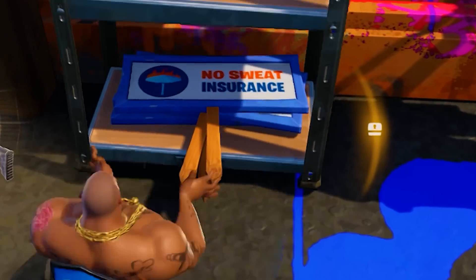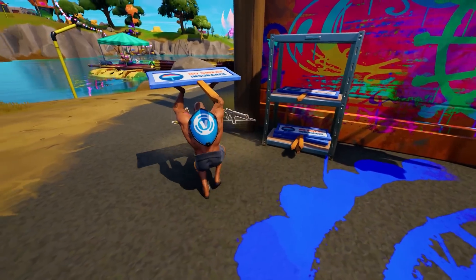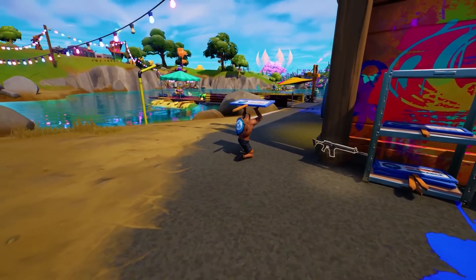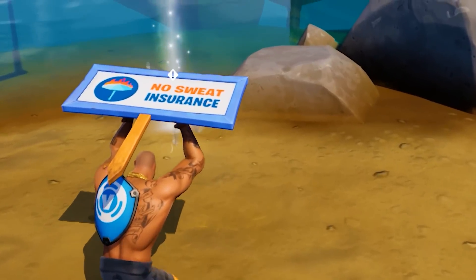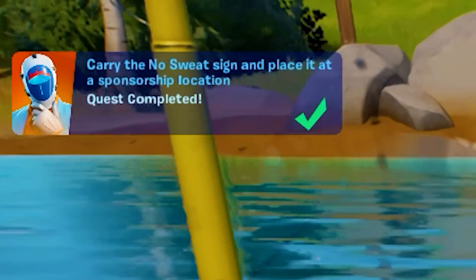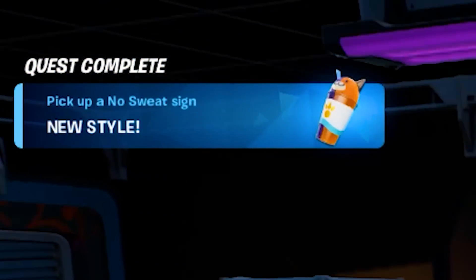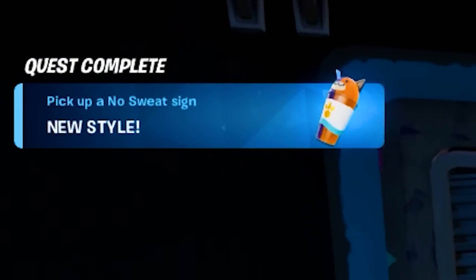All we have to do is pick these up — and we're literally carrying the sign, which is a bit weird. Now we just need to carry the No Sweat sign and place it in a sponsorship location, which is right here in front of us. And there we go — we did it! As you can see, we just unlocked another new variant for the back bling, this one having Meowsels on it.